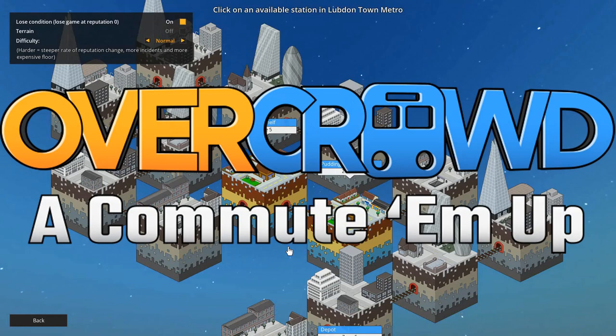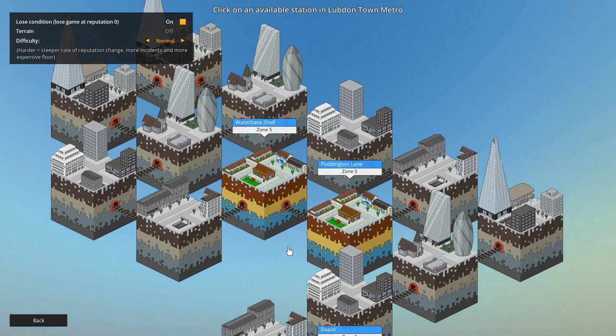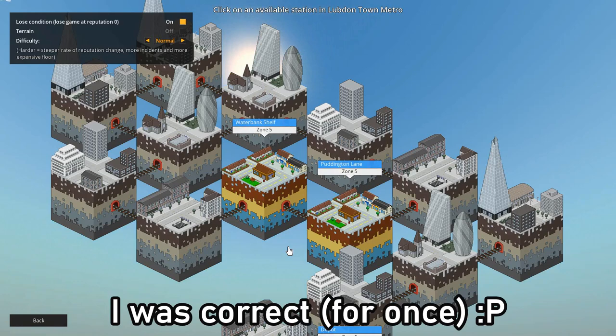Hello everybody, Brad here today and welcome to Overcrowd: A Commute 'Em Up. This game is relatively new and this is the first time we're going to play it here on the channel. I'm really excited — basically we're set in Lubden Town Metro and it's going to be our job to create a network of different metro stations trying to serve the local community of commuters into Lubden Town.